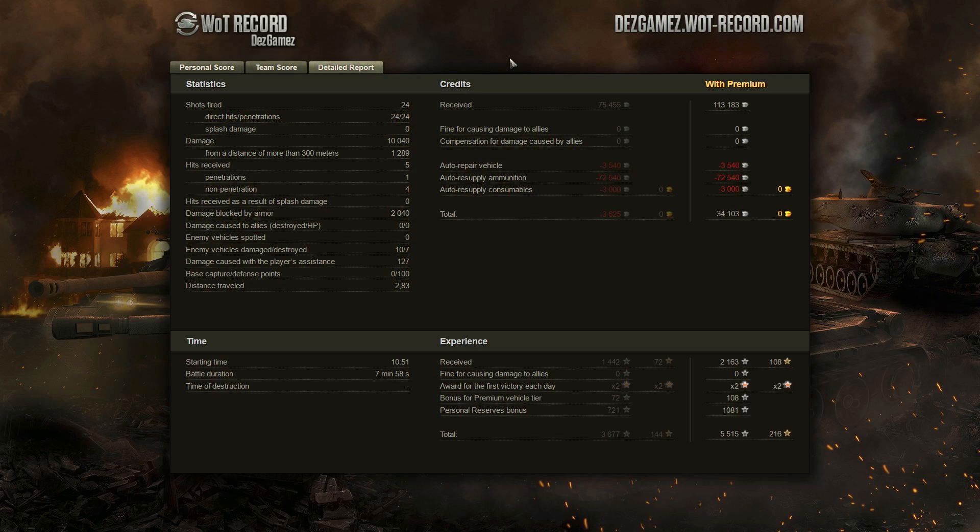Check out this hit ratio with the Soviet Russian heavy tank: 24 shots fired, 24 hits, and 24 penetrations. This was just a perfect battle. 5 hits received and only 1 penetration — I believe that penetration was from Panther 88 at the start of the battle. All the rest of the guys were not able to do anything to Novikov. 2,000 damage blocked by armor. To get over 10,000 damage done in an 8-minute battle is already awesome.